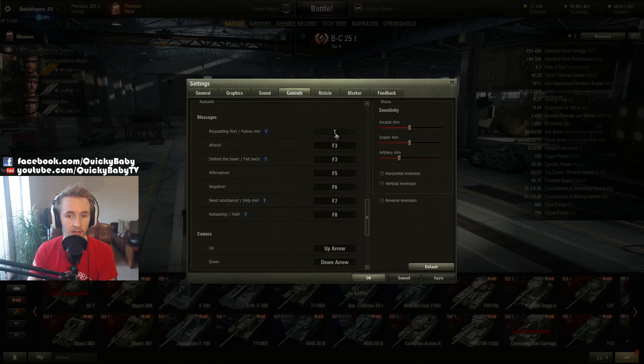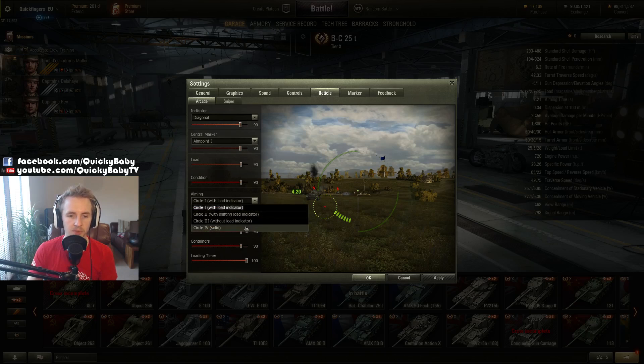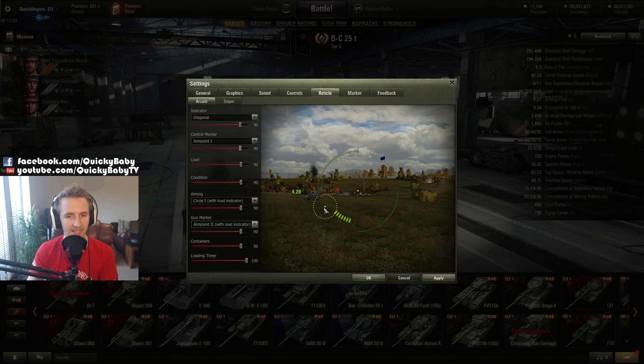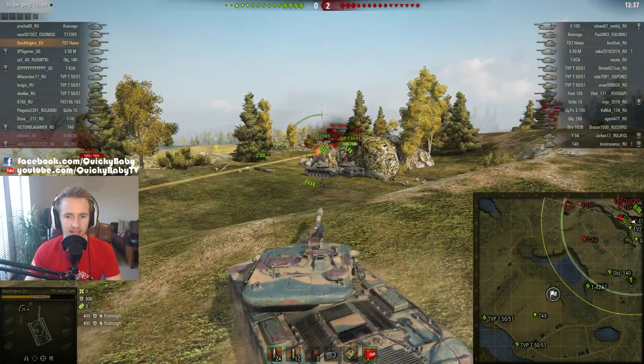I believe having 'requesting fire' on your T key is very convenient and certainly one of the most useful abilities. Reticle-wise there are so many choices: V shaped, T shaped, O shaped, I shaped — it's whatever you fancy. Personally I like to use the aiming point. You can also change the circle surrounding your reticle — solid, with or without a load indicator. The gun marker is where your tank is actually aiming. There are three options: a regular aim point, an aim point with a load indicator telling you when it's time to click, or an aim point with an armor penetration indicator, which I think is probably one of the most useful options especially for a new player who doesn't yet have encyclopedic knowledge of enemy armor thicknesses.